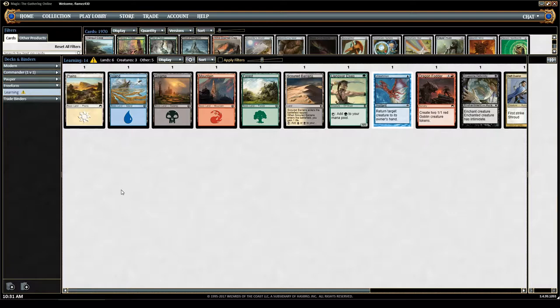Each deck consists of 60 cards at minimum — you can have more, but it's generally not recommended unless in extreme circumstances. The cards consist of lands, creatures, spells, and artifacts. Every deck has to have lands to play any kind of creatures or spells mainly.